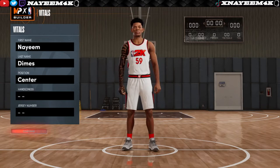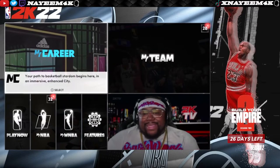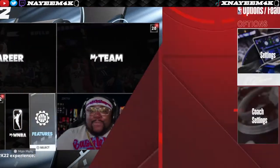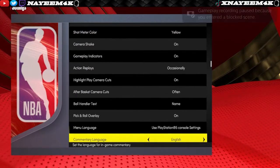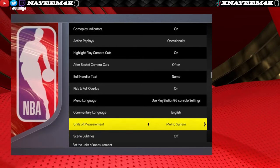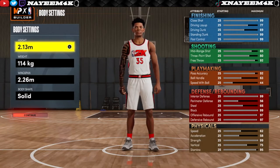Before I show you guys how to make this build, I'm going to show you how to change the units of measurement from the imperial system to the metric system. You guys need to do this in order to make the same exact build as me. First, you want to go to the main menu, go down to features, go to settings, and scroll all the way down to units of measurement. Change it from the imperial system to the metric system. Once you do that, go back into the builder.